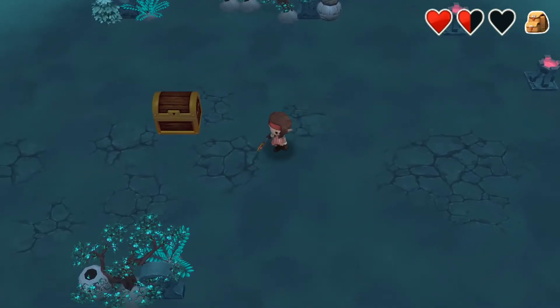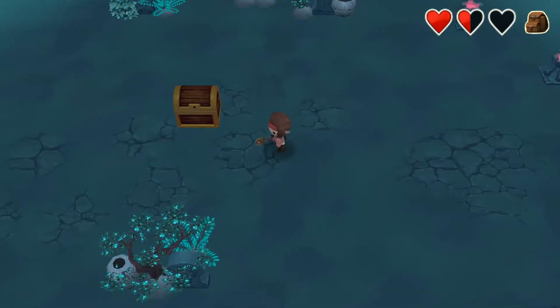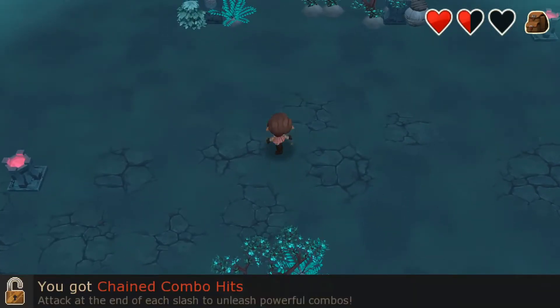Necklace of Eagle — automatically equipped. Beautiful. 'Just keep on fighting — change combo hits at the end of each smash to unleash powerful combos.'